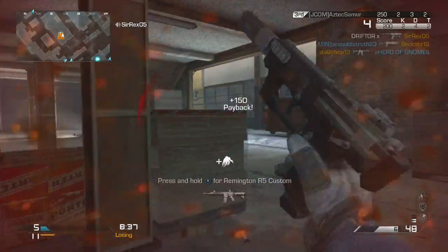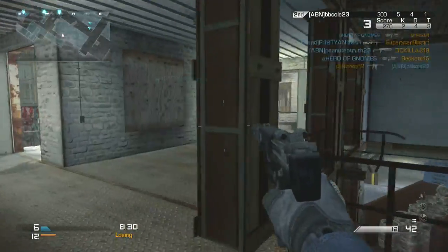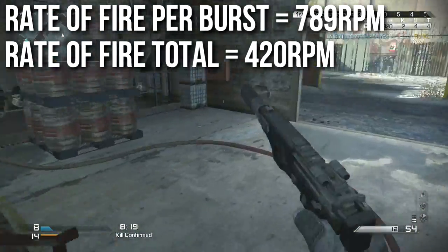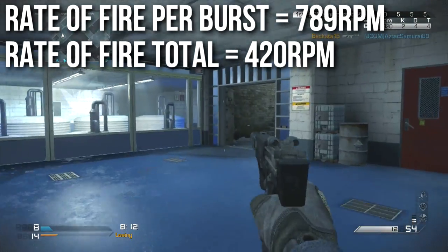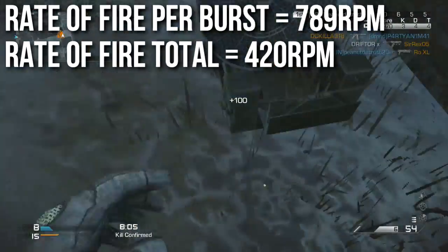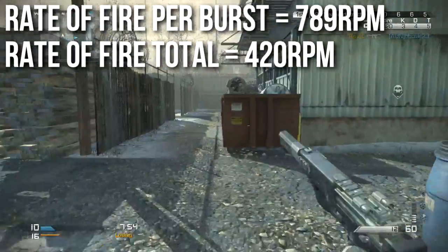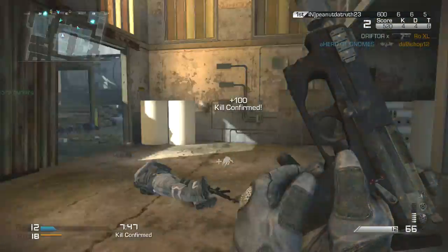The rate of fire on this weapon is much lower than the Raffica or the 93R — those weapons shot at 937 RPM and were very fast. Interestingly, the 93R in Black Ops 2 had its first two rounds at around 1,200 RPM with a slower third round. This one shoots at 789 RPM, slower than any previous burst fire pistol in any Call of Duty game. The total rate of fire including burst delay is 420 RPM, making it one of the slower firing pistols. There are semi-automatic pistols in this game where a good trigger finger can shoot faster, and almost all of them can fire faster than 420 RPM — so it is a very low rate of fire pistol, which you wouldn't expect from a machine pistol.